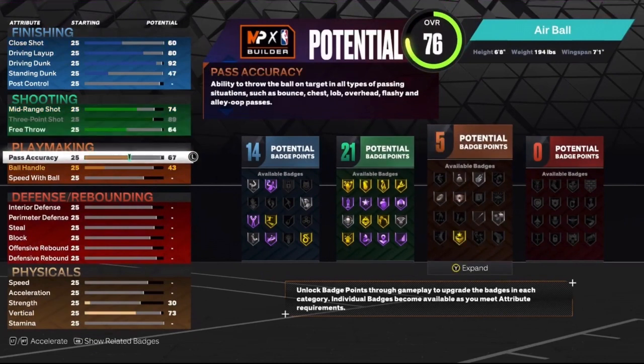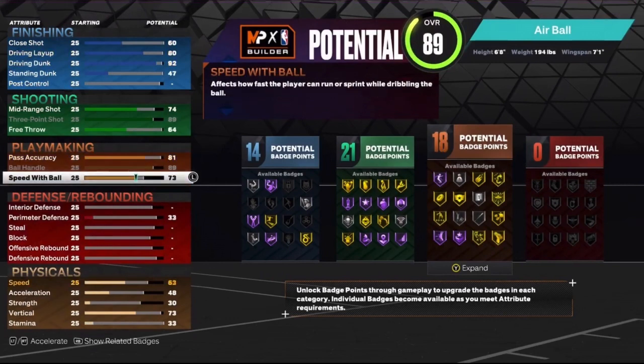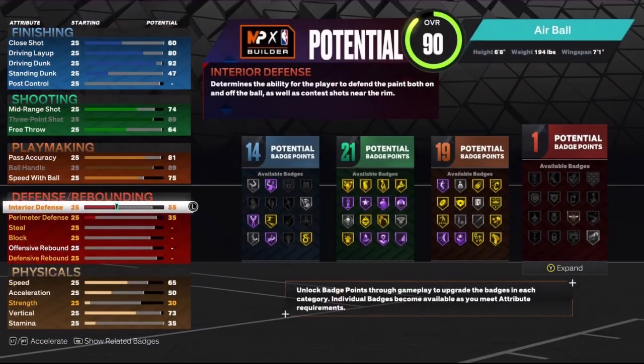The shooting is gonna be nice. The pass accuracy — you do need to put the pass accuracy up on this build to get the actual .4 and in — 89 ball handle and 75 speed with ball, which will get you that MJ dribble style, which is the best dribble style in the game.